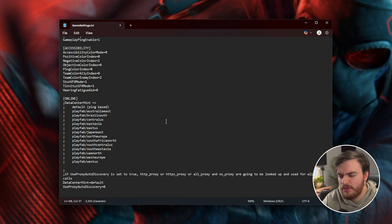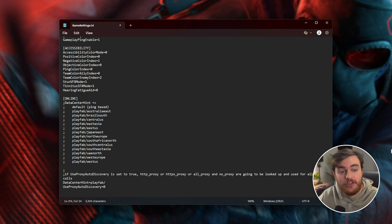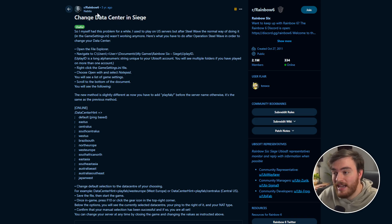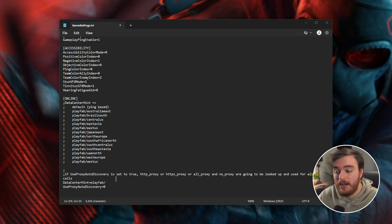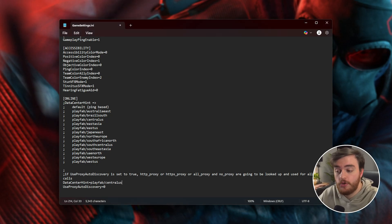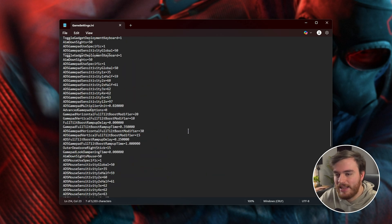Finally, at the very bottom, you'll see data center hint. By default it's set to default, but here you can change it to playfab/ followed by a region. Pulling up a Reddit post by Nebtix, you can see the different regions: default for automatic, East US, Central, South Central, West, Brazil, etc. Simply punch that in — so Central US, for example — and you should now be playing on the Central US servers instead of your automatic ones. This is useful if you wish to play with someone on a different side of the country. I'll just leave it at default, and that's fine.